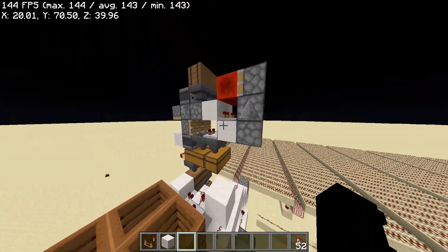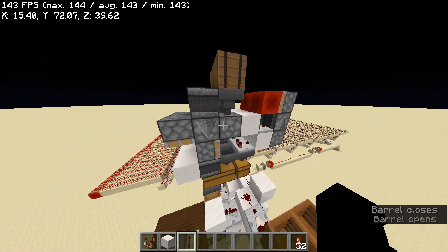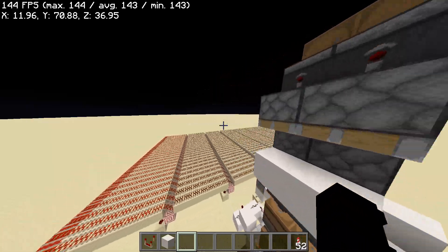Up here we have the shulker box loaders — one for gunpowder and one for sugarcane. These are designed by Samos the Sage, and I will link his YouTube down below.